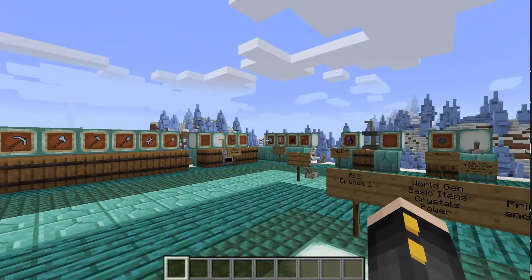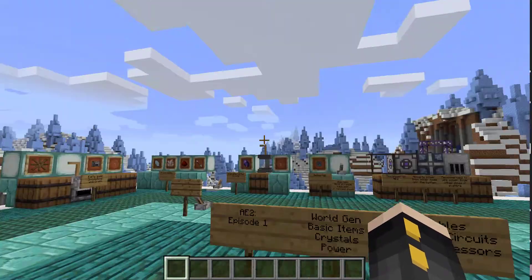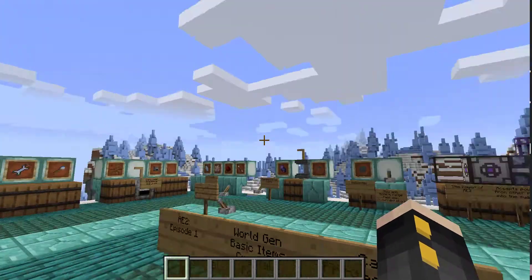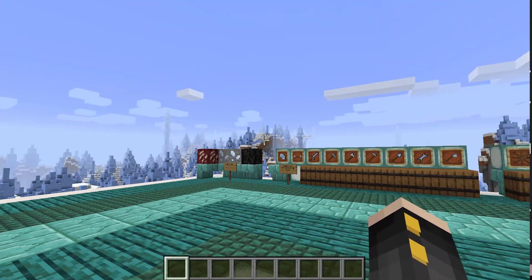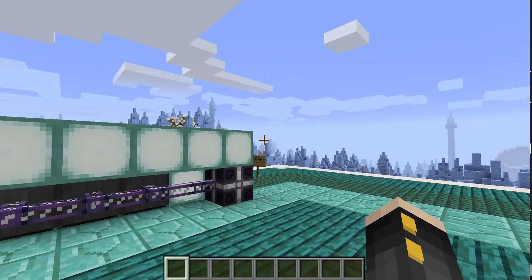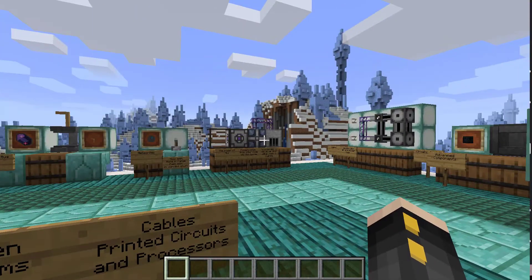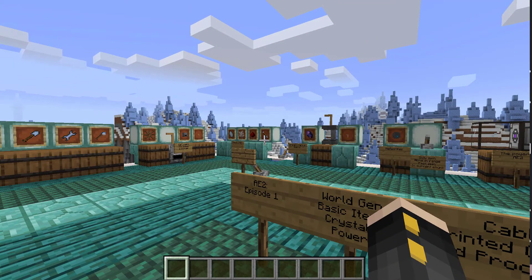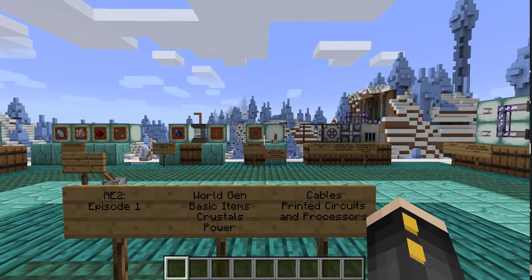Hello, this is Aspect. Today we're going to be going over Applied Energistics 2, which is a Minecraft mod. I'm currently in Minecraft 1.16.1, and I've seen a lot of tutorials on YouTube for this, and they go complicated pretty quickly, so I decided I would take it upon myself to make a little bit of an easier, understandable tutorial if I can.